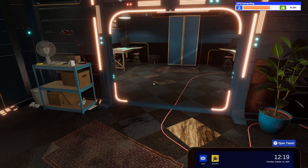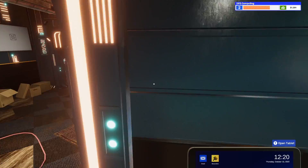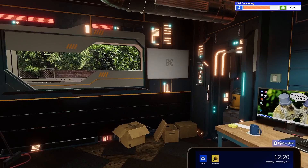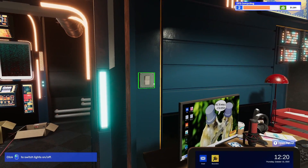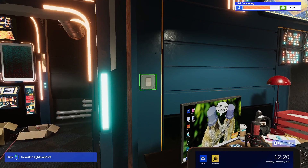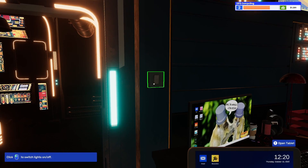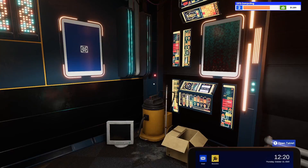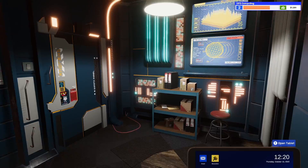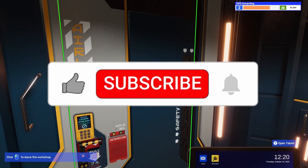We've done all our jobs for today - getting pretty efficient at this. We're nearly up to level three, which is really good. Shop still looks a mess but we're not going there. We found a light switch - we can switch the lights on and off. I don't think we had that in the beta. We'll leave them on. And that's it for day four of our PC Building Simulator 2 career journey. Don't forget to like and subscribe for more PC Building Simulator 2 videos, and we shall see you shortly. Bye!